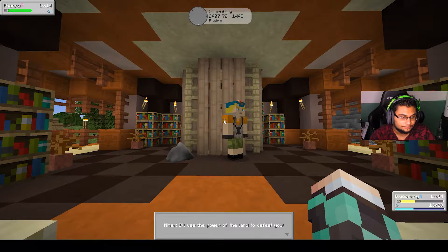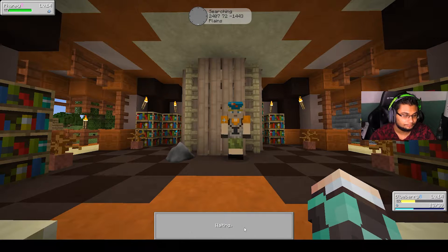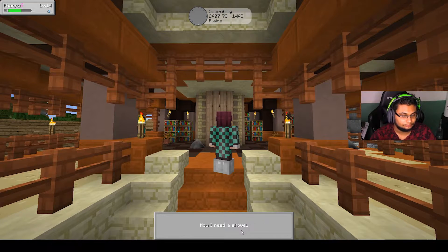32 Pokédollars — hey, money's money. Marill is the best way to get food. I found rubies! Can I... what are rubies for? I hope I can just sell them. I'll be able to catch my first Pokémon with my level 22 Monferno.